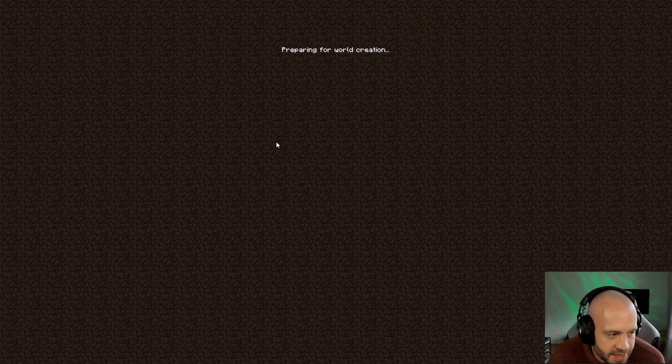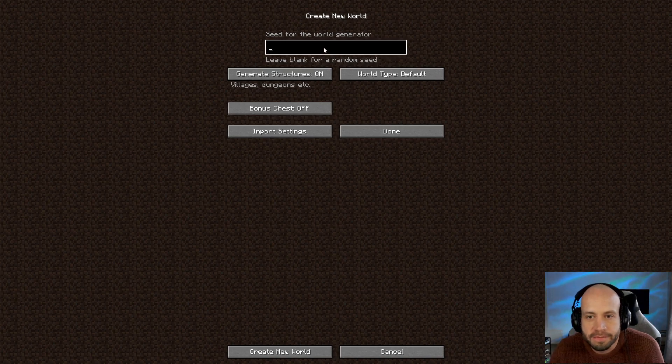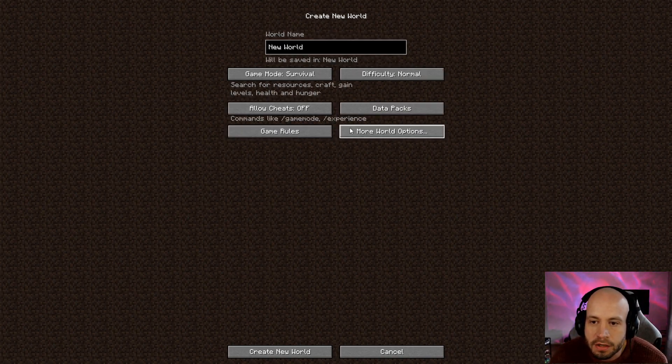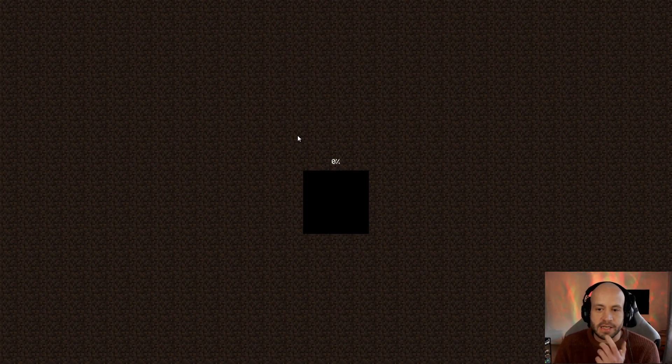I'm probably going to have to put the seed in again because I just exited out of it. This is usually a good thing because it now checks all the mods and libraries before it allows you to create a world, making sure it's going to be stable. More world options - Odinson DW20 1.19 LP. Bonus chest is off, cheats are off, difficulty is normal. Let's go.